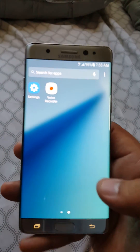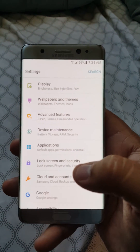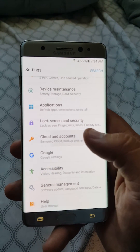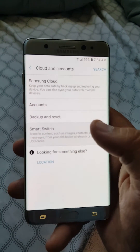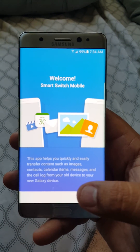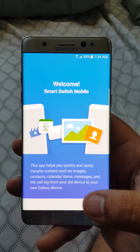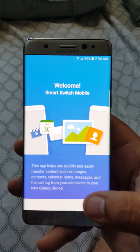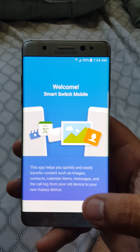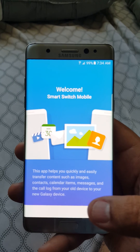So really quickly, what you want to do is open up your apps, open up Settings, then go to Cloud and Accounts and Smart Switch. That's where it's going to be — it's built into Settings on the Note 7. I know I saw a lot of people posting that they weren't able to find Smart Switch on the Note 7 and weren't able to transfer their stuff, so that's how you want to do it. Just start the process and that's pretty much it guys, I hope that helps out.